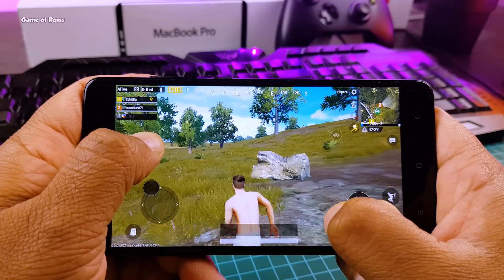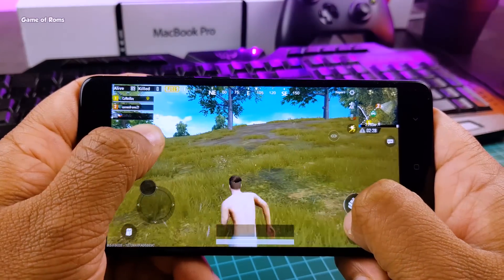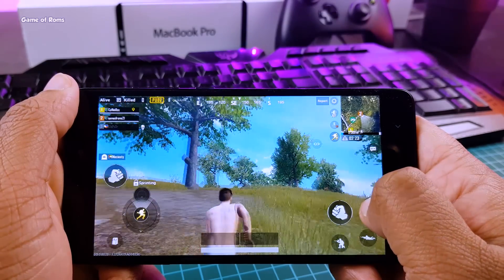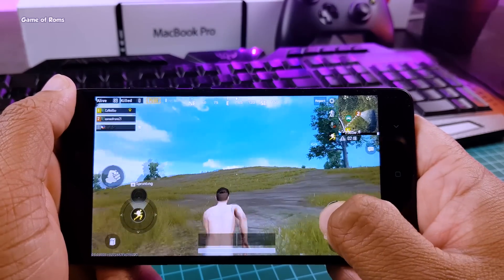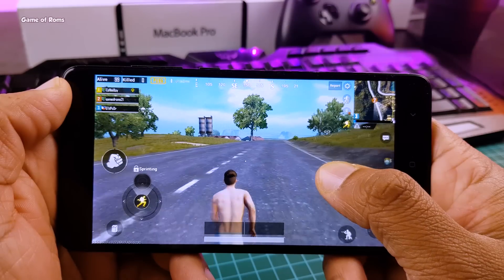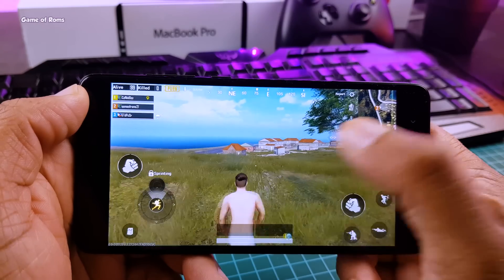I didn't find any lag or glitch so far. The phone is just warm and not overheated. In my opinion, Franco Kernel is a really outstanding kernel and it's as good as Electra Blue kernel. The good thing is you can flash this kernel on any custom ROM as long as it's based on Android Oreo. And by now you already know I'm not a great PUBG player — I'm a rookie, just playing this game to test this kernel.